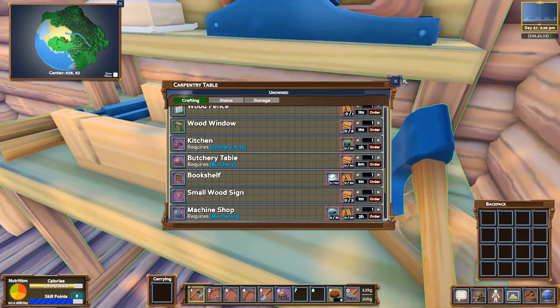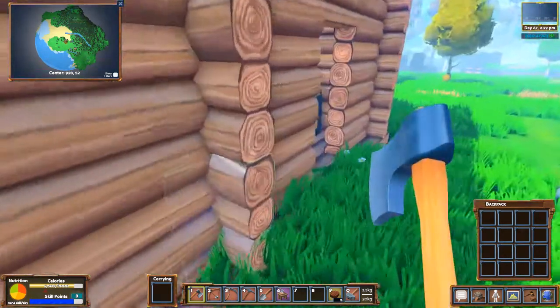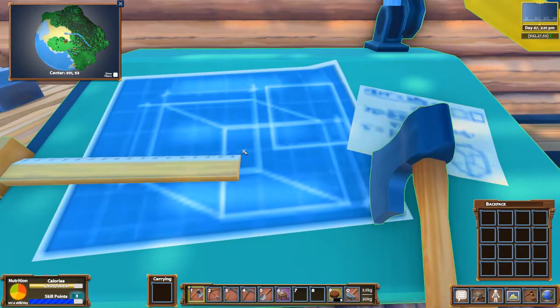Kitchen - butchery table. I thought I had... Oh no, no, no. I need to go research it. Duh. What do I need to research? I can't advance baking. I need flatbread - how do you make flatbread?